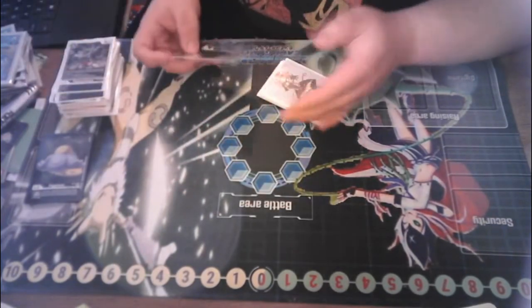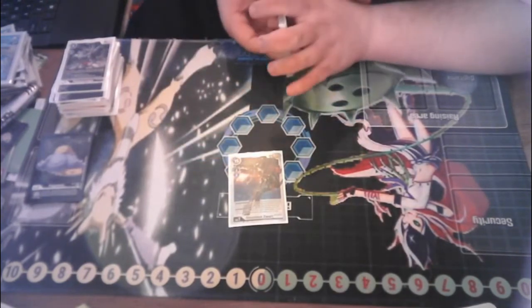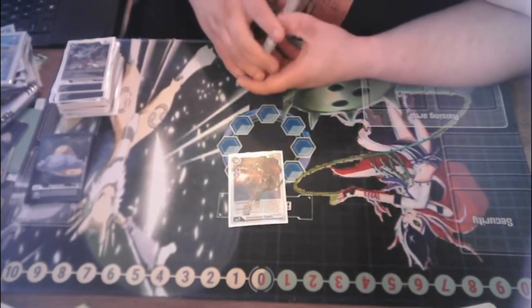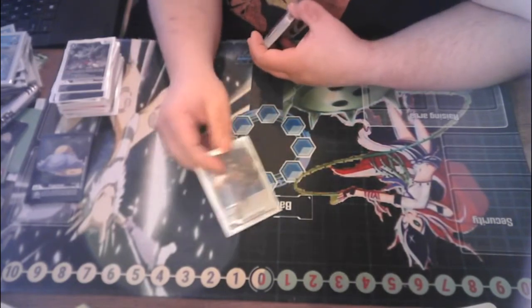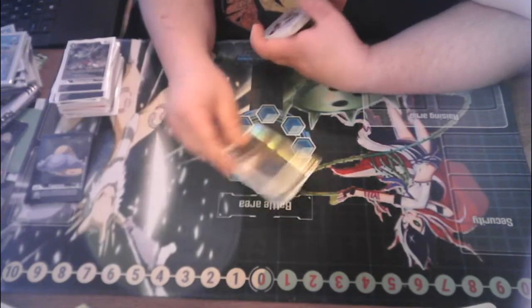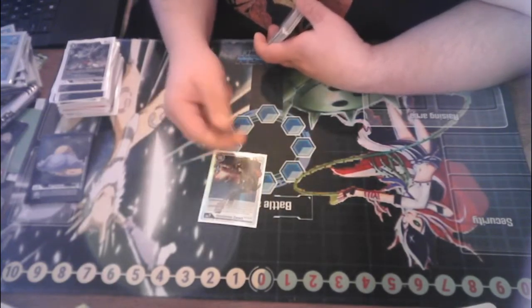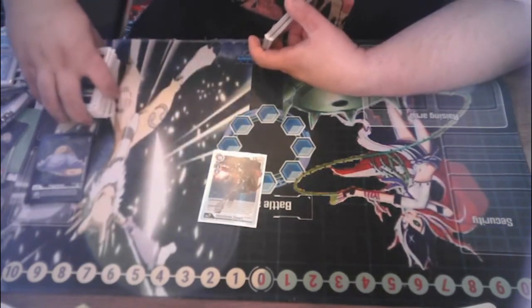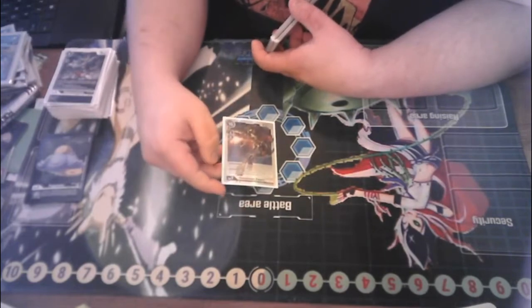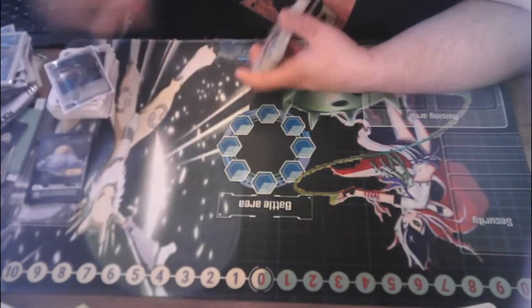We do run 1 level 7 in the deck — that is Omnimon Zwart. The fact that we can digivolve over our Mekinorimon, swing with this, and then bounce our Mekinorimon back to our hand to reuse it later is amazing. And the fact that it's 15k means not a lot is going to be surviving against that. It also helps us spread our board out a little bit, so it's a really good card in the deck.